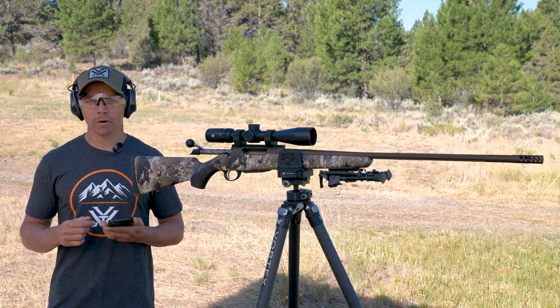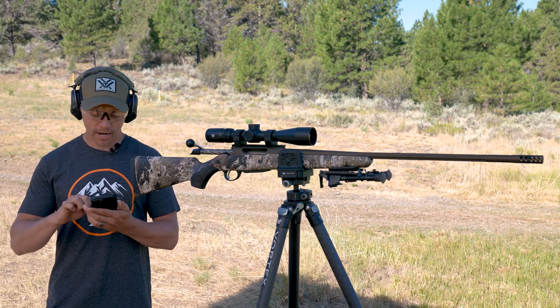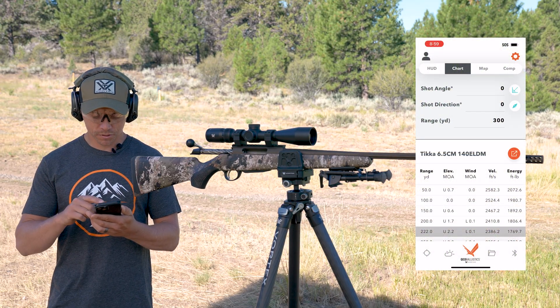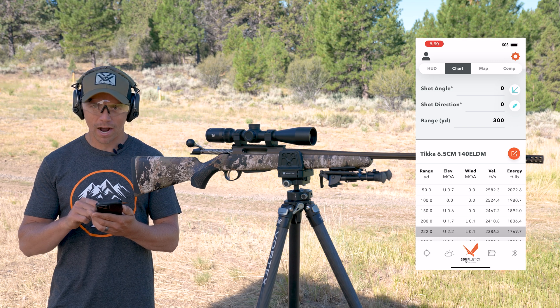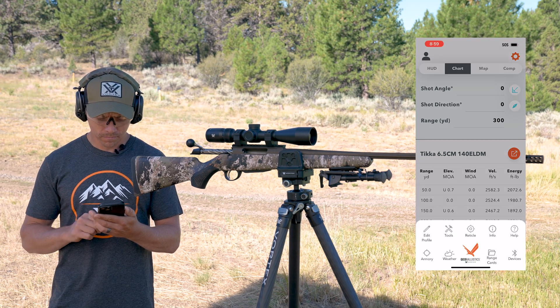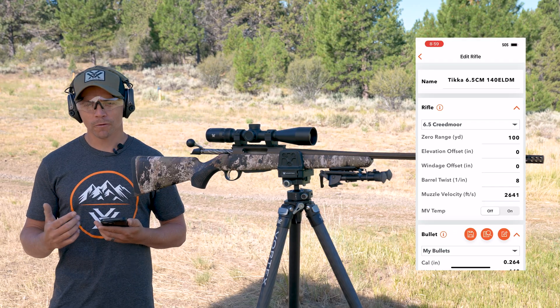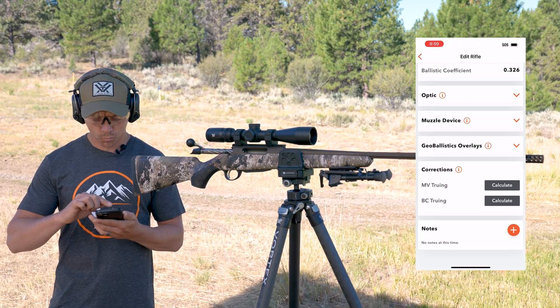Let's take a look at how we find this in the app. Starting from the chart screen in Geo Ballistics, I'll back out by hitting the bottom center icon, then hit edit profile. Now I'm in my rifle's profile.